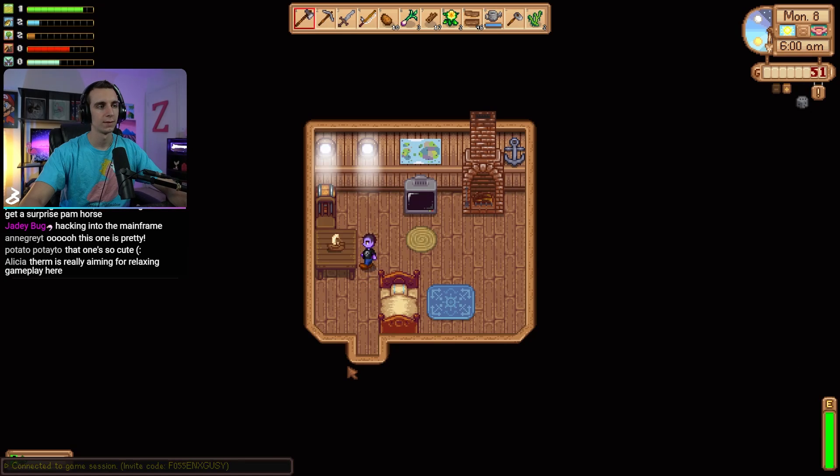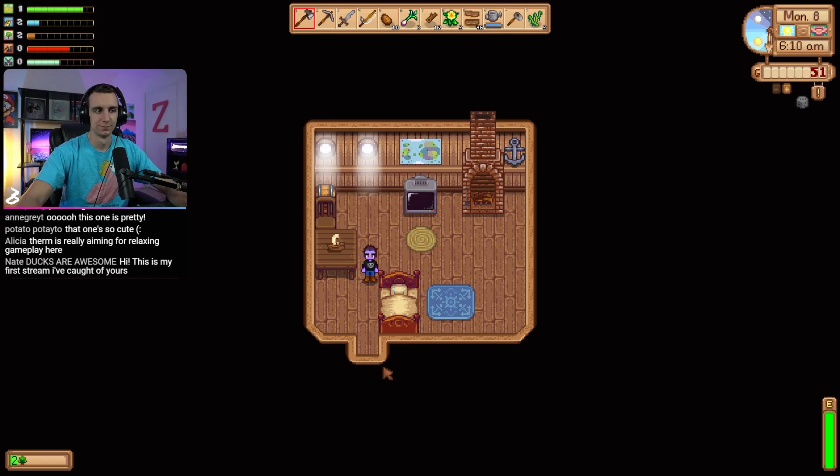The next mod I've picked out is called L's Seasonal Buildings. This one I always use in conjunction with Star Blue Valley because what it does is it just re-sprites all of the buildings, makes them look nicer and makes them seasonal, so they look different in each season. Like they might have some nice little fall leaves on the roof, little Halloween decorations in the window in fall, or Christmas decorations in winter. I've used this as long as I've used Star Blue Valley and they are my two favorites — I love the way it looks. It adds to my aesthetic dreams in Stardew Valley.